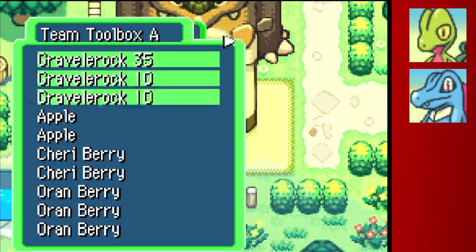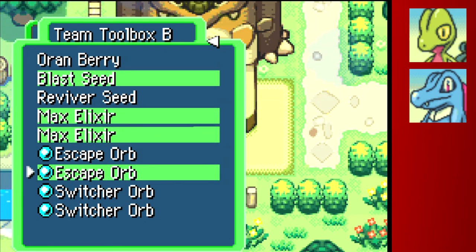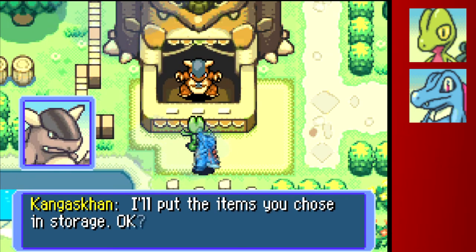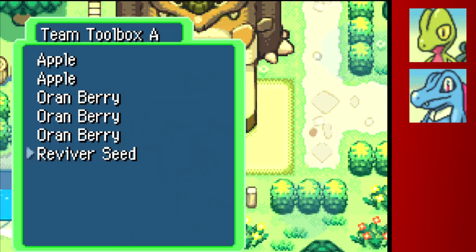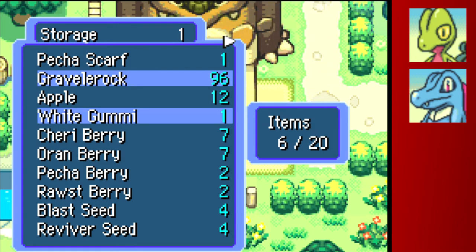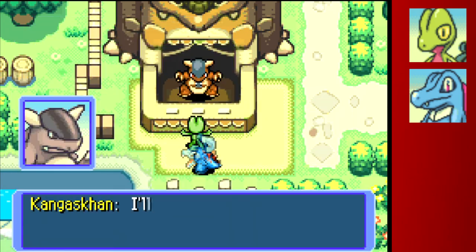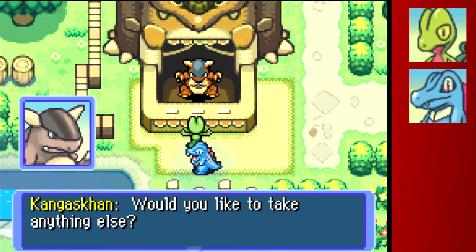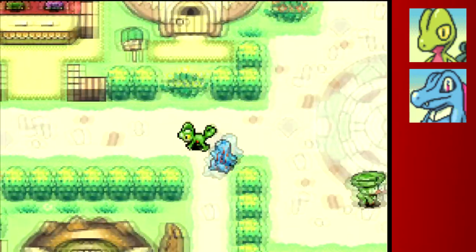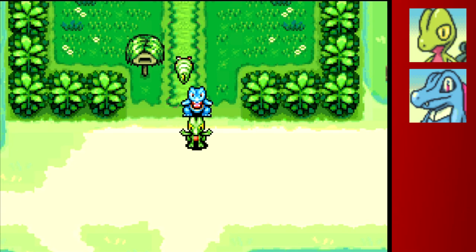We're storing items and prepping the team. I'll take out a Max Elixir and a Reviver Seed just in case something happens. I think this is a pretty good episode — we're going to go ahead and end it here. If you guys like this series, please like and subscribe down below, and comment which Pokémon you'd like me to add to my team. Take it easy guys, and I'll see you next time!